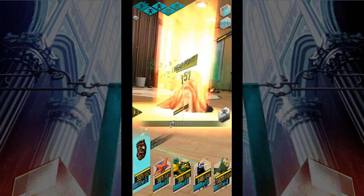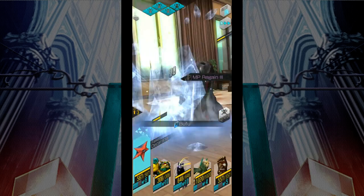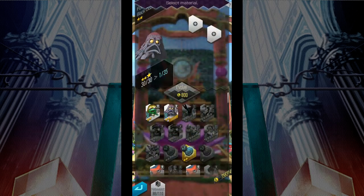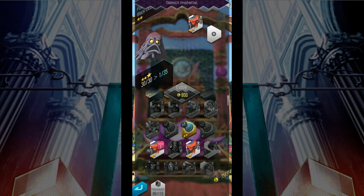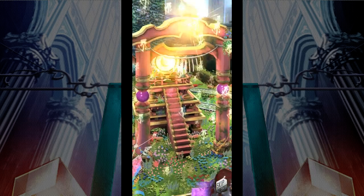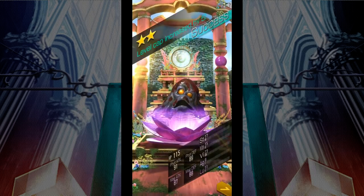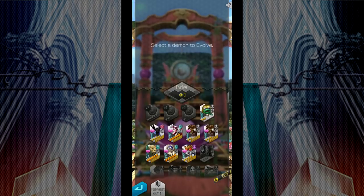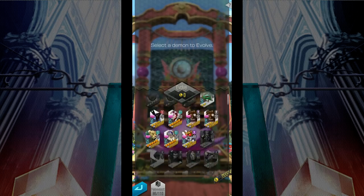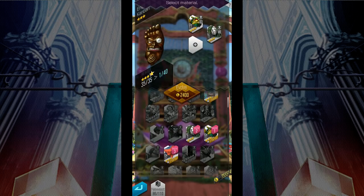Eventually, even the mighty Oss will reach his limit and become level capped. To remove this limitation, head on over to Pandemonium and get to work on promoting your demons. The most efficient way to do this is to max out the two-star demons you've acquired from Demon Negotiation and max out their levels to 35. Then take two other low-level two-star demons and combine all three to evolve into a three-star demon. Do this enough times and you can make your Oss — originally a three-star demon — into a four-star demon, which increases his level cap by five more levels.